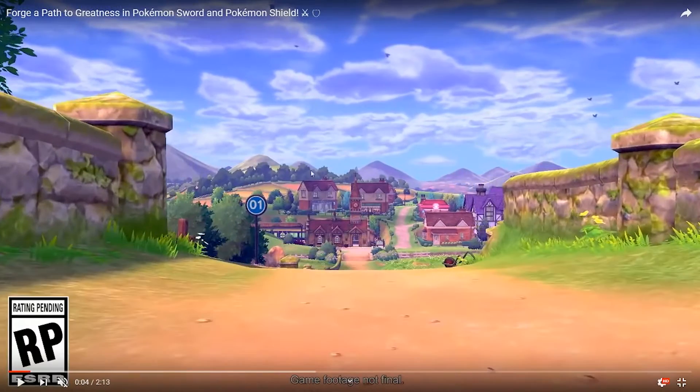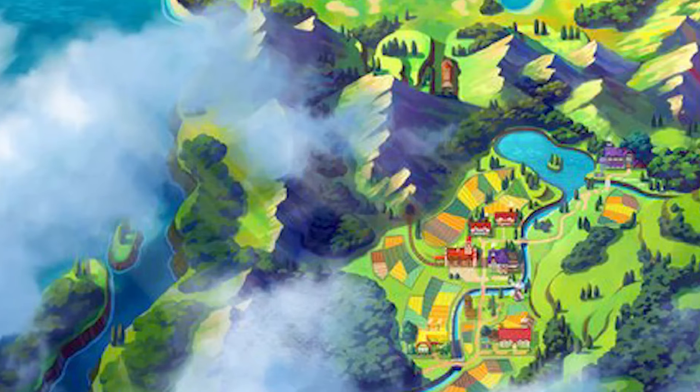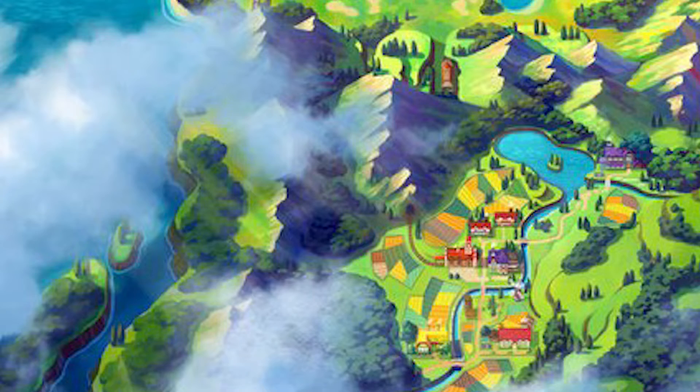Starting off, we can see that this is probably going to be the starting town, given by the fact that we have a Route 1, and also on the Galar region map we have this section down here at the bottom that has these vast rolling hills and meadows of grain and wheat, and this kind of rustic, aged village look to it.